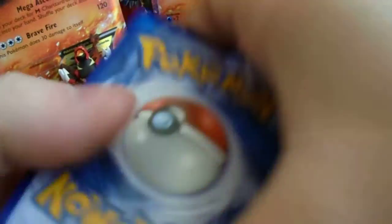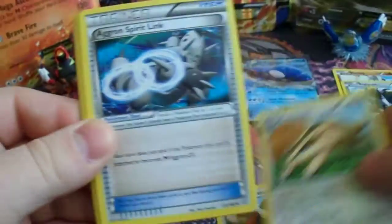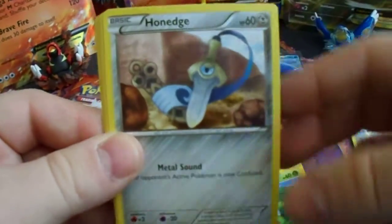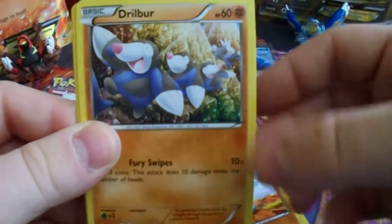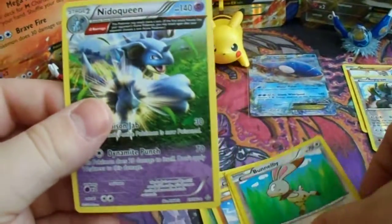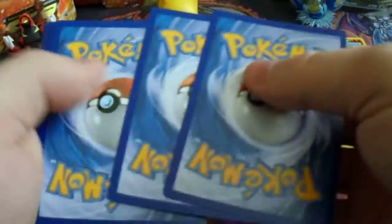No holos yet — hoping to change that with Primal Clash, hoping for an EX or full art. We start off with Bouffalant, Lairon, Aggron Spirit Link, Tangela, Tropius, Honedge, Metang, Drillbur versus a Bunnelby — and just a Nidoqueen rare. Nothing spectacular. Hoping this last pack can give us something really good. I've had decent luck with Aggron on the cover art.